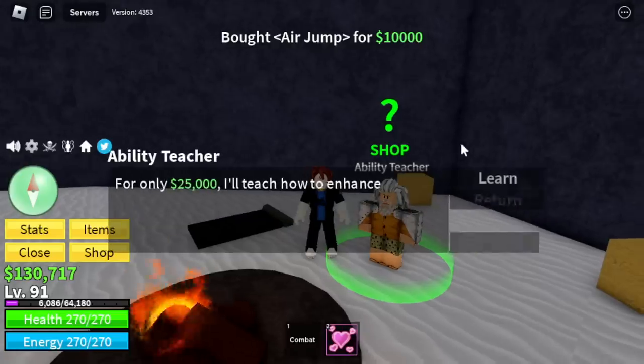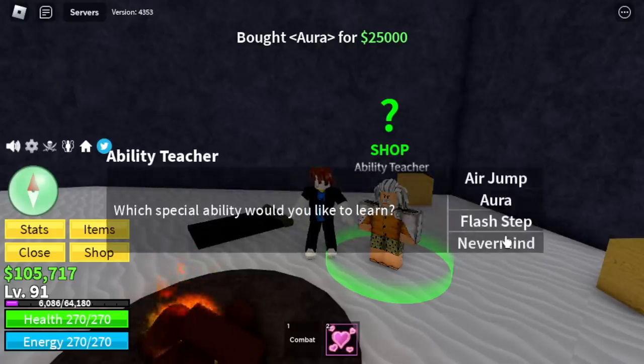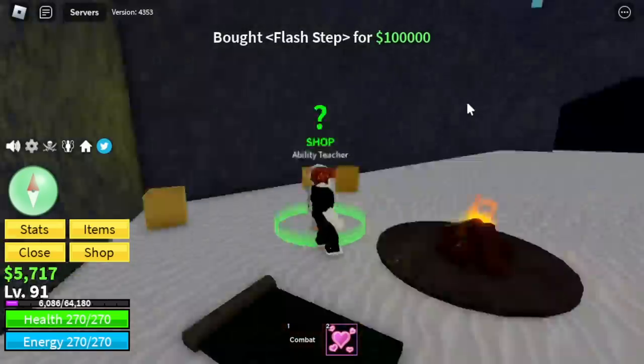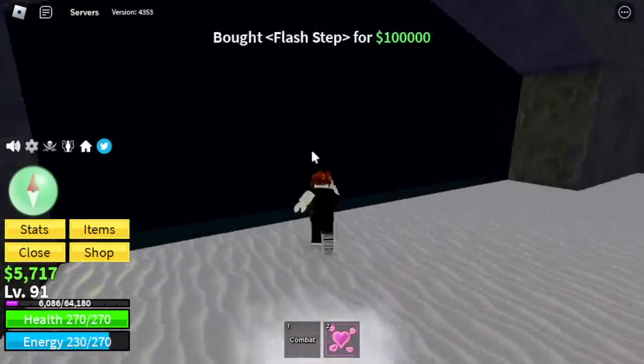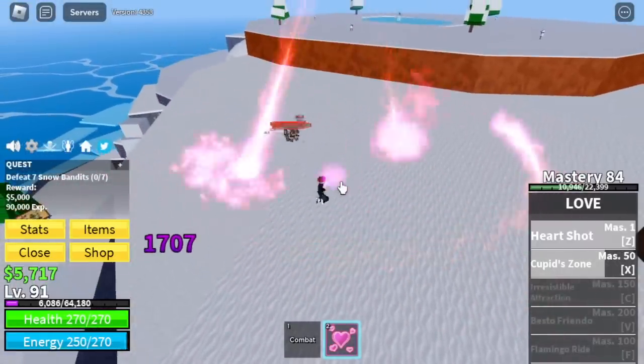That's important. The Aura, the Haki — Armament at 25k. And last but not least, the Flash Step, the Soru — it costs 100,000. After that, we're heading to the Snow Bandits. With the same strategy of X and Z skill spam, we're going to grind here.